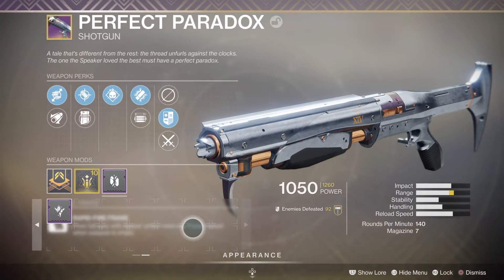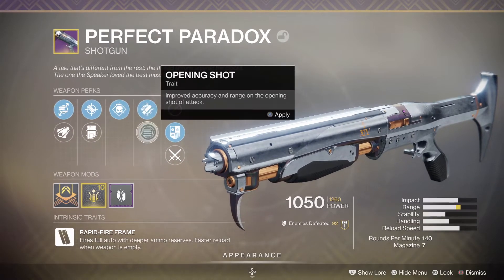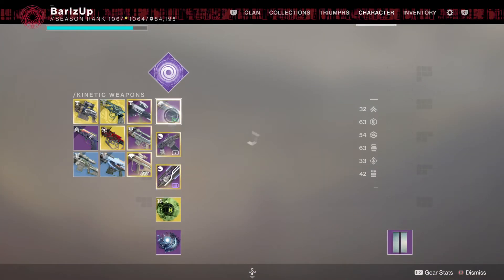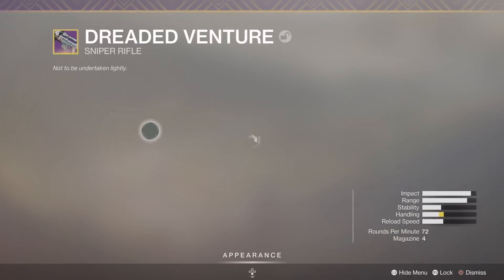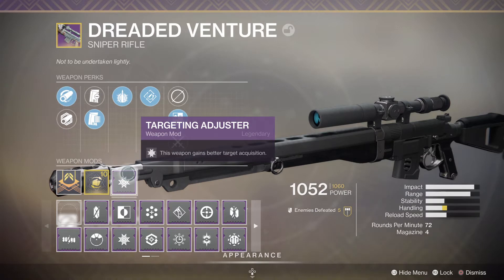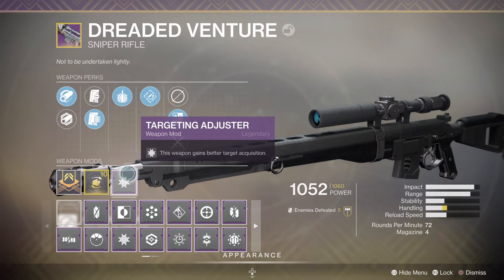There's not a lot in my other traits that will go synergizing with any of the mods there. Next, if I look at a sniper - straight away I've got a Target Adjuster on there. This weapon gains better target acquisition, so the moment you're aiming down the sights it's going to have a little bit more aim assist to aim for the heads and critical points.